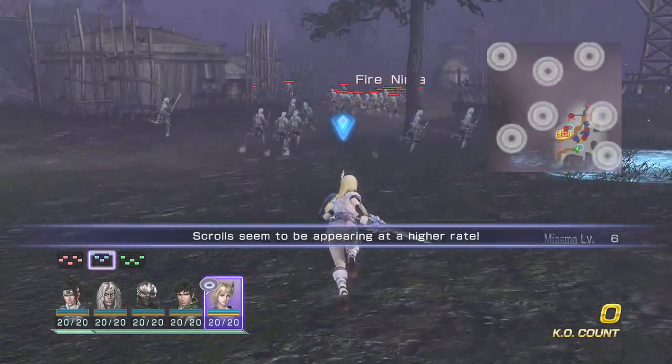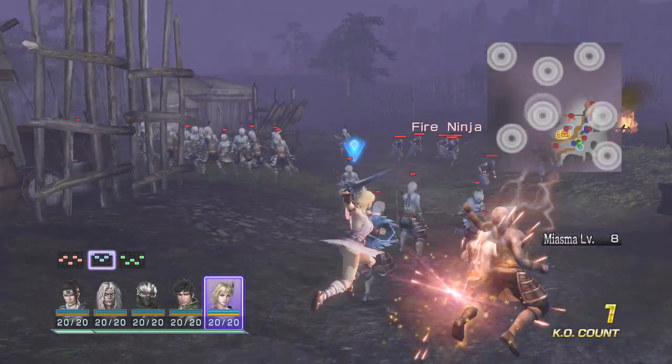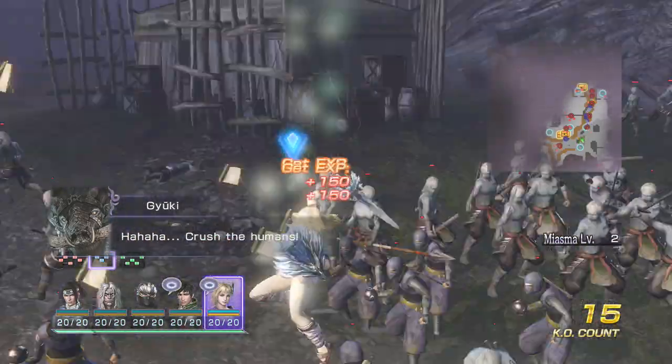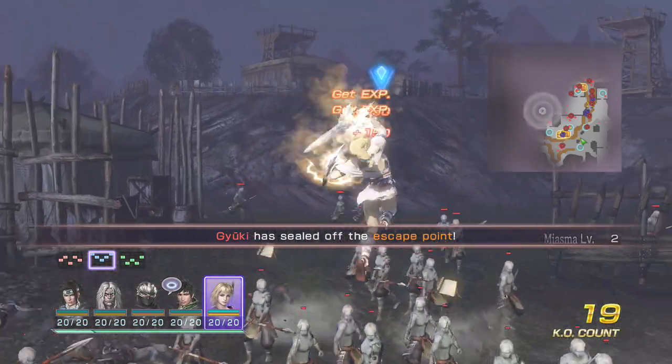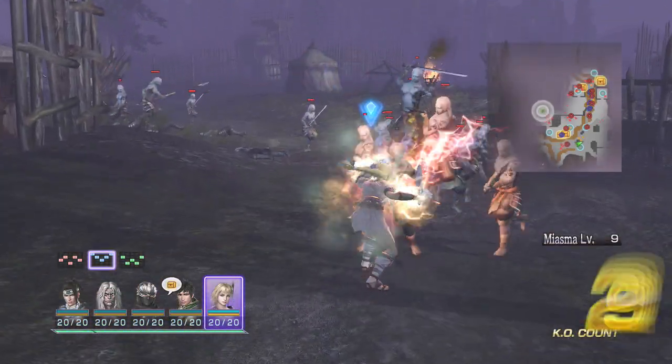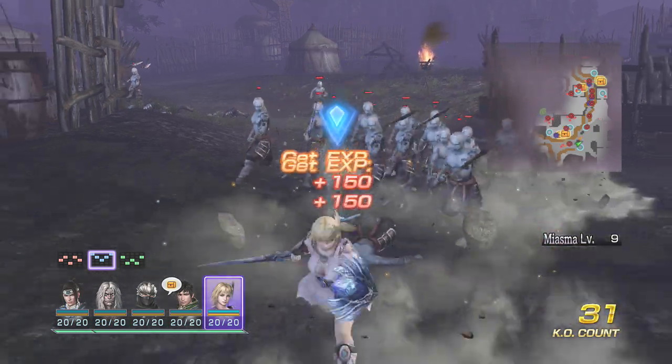Starting with some standard jumping basic attacks — nothing too crazy about that. Jumping charge attack looks quite powerful. Standard triangle — she actually grabs you. Ouch.